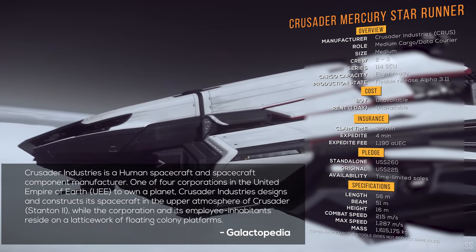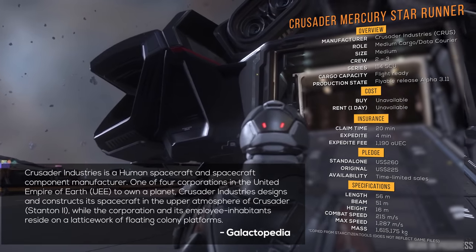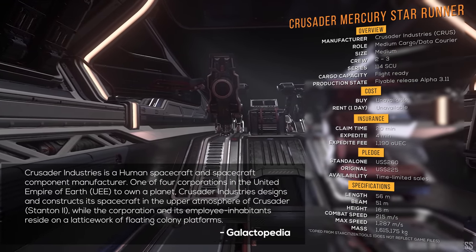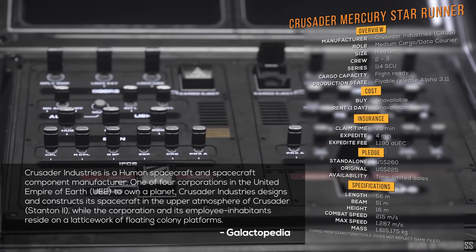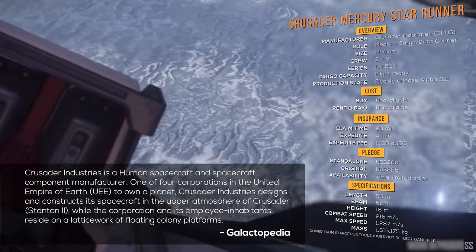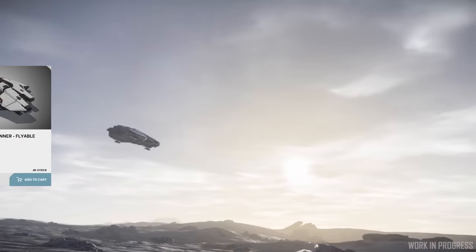Crusader Industries is a human spacecraft and spacecraft component manufacturer, one of four corporations in the United Empire of Earth to own a planet. Crusader Industries designs and constructs its spacecraft in the upper atmosphere of Crusader, while the corporation and its employee inhabitants reside on a latticework of floating colony platforms.